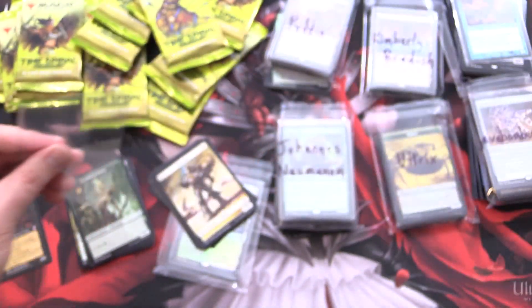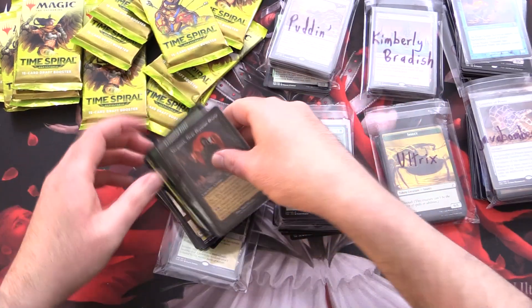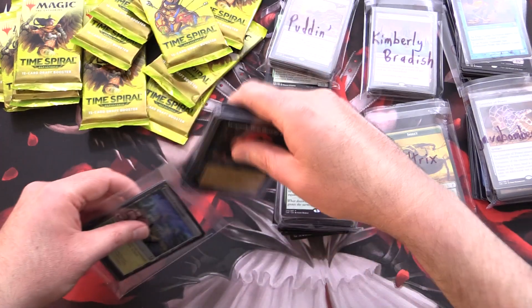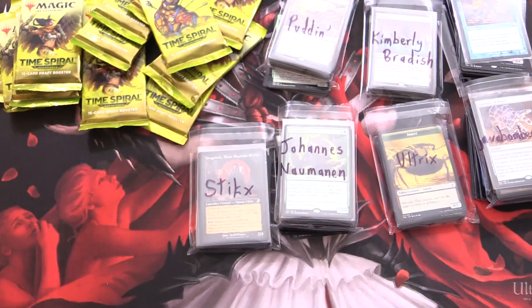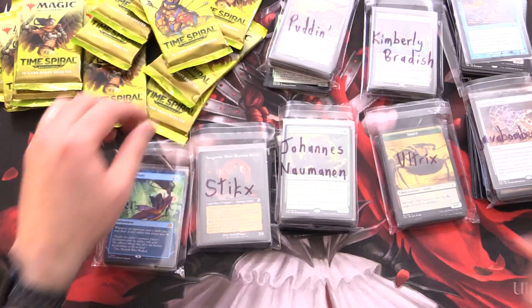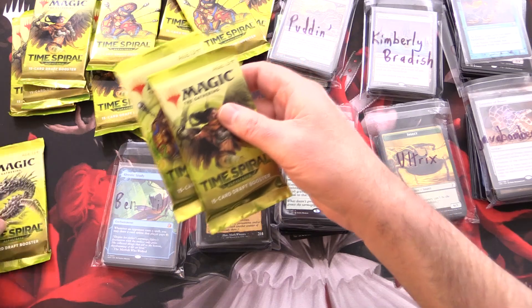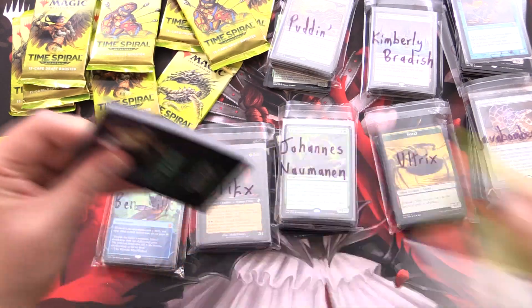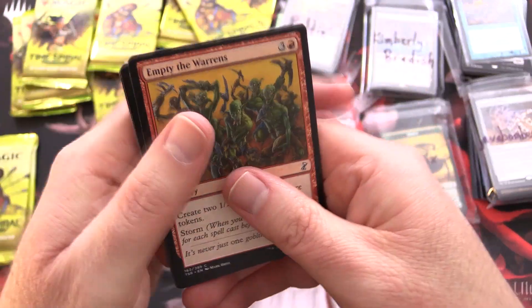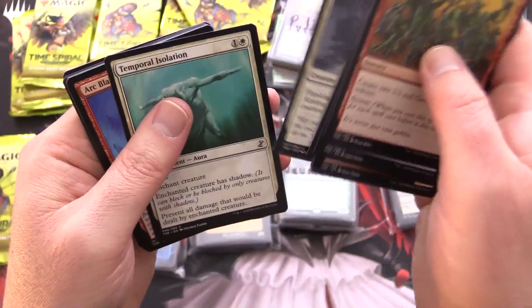Breaking out the sleeves — these boxes, let me tell you, they ain't cheap. But I'm hoping we get some decent value for the patrons. Let's tuck these in here for you. Next patron: Ben Miller. Thank you for being a patron. We're grabbing three packs. Let's get to cracking. What do we got for you Ben? It is an Arc Blade, Joda's Avenger, and Street Wraith.